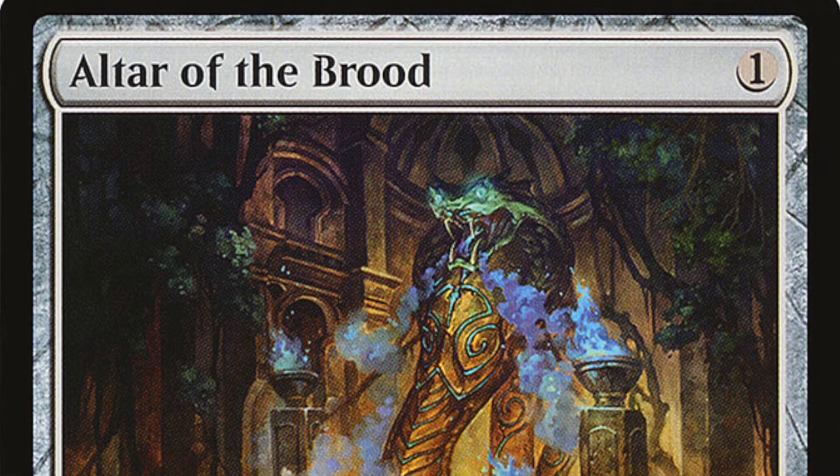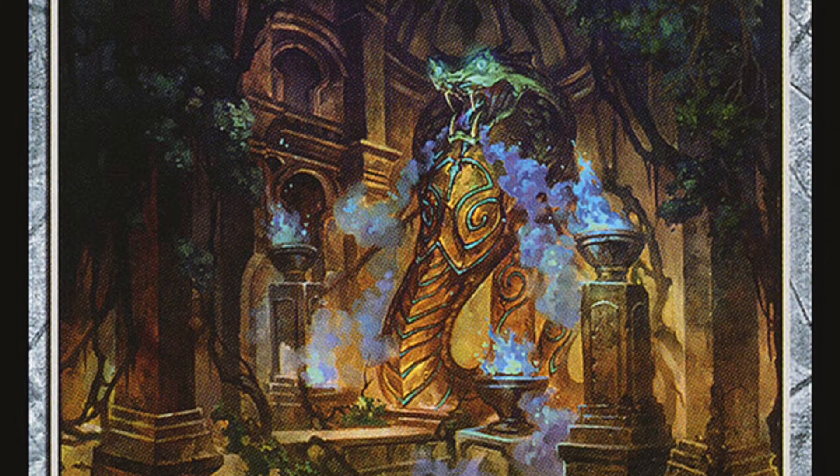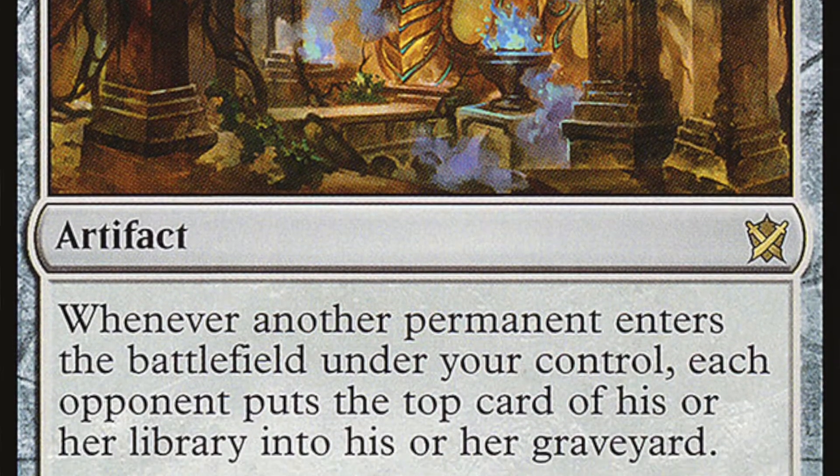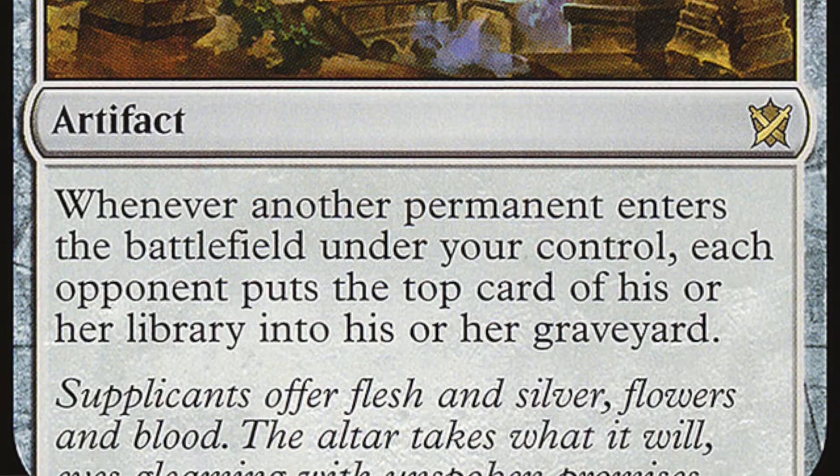You can also run Altar of the Brood as another win outlet. It's an artifact that costs one. Whenever another permanent enters the battlefield under your control, each opponent puts the top card of their library into their graveyard. This one is actually a slightly better win con because you'll mill out all your opponents, and once you pass the turn, they'll start losing.